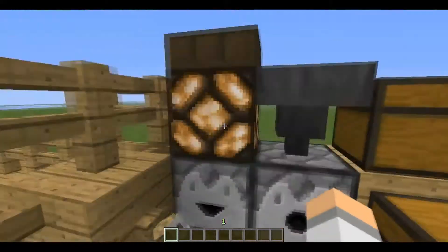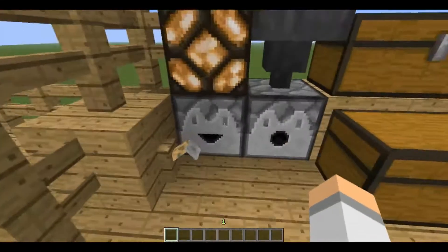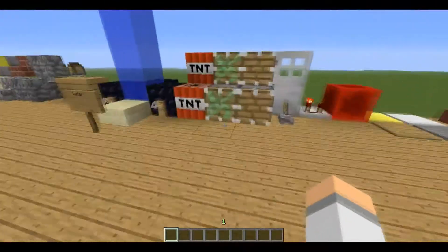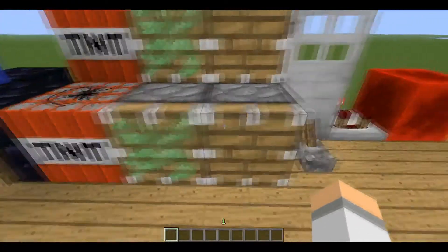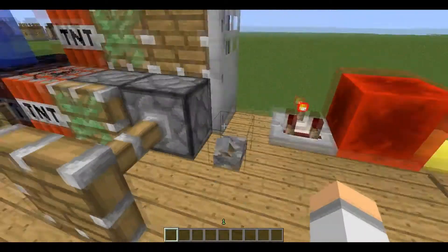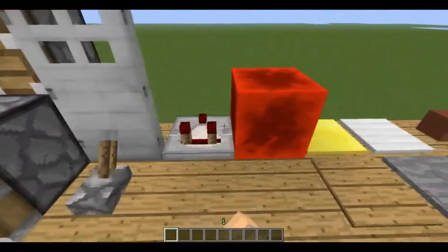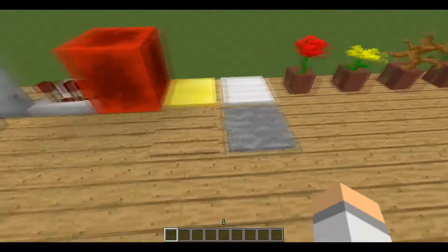We have our daylight sensors, we have our redstone lamp, we have our dropper, our dispenser, and hopper, and tripwire hook. TNT, sticky piston, piston, iron door, extended piston, lever, redstone comparator, redstone block, and all of our pressure plates.